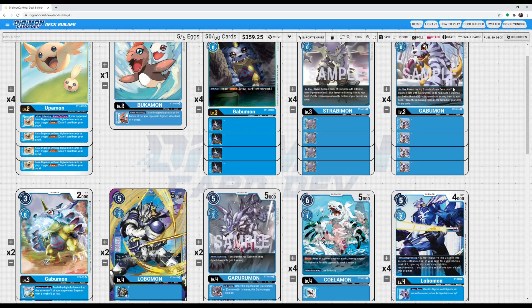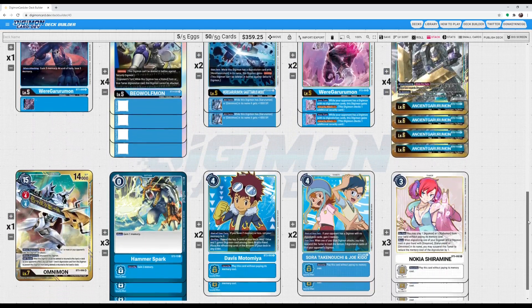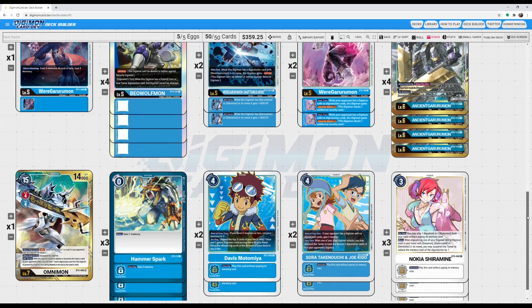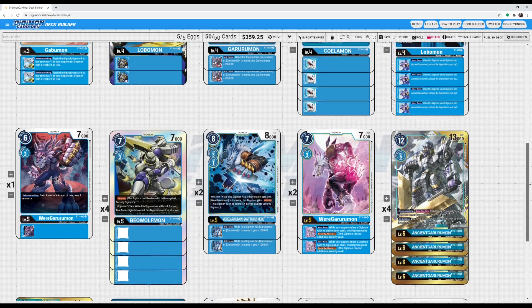I'm playing the Nokia package with the BT5 Gabumon because it can search Ancient Garurumon — which Strabimon actually can't do himself — as well as WereGarurumon. I'm playing a bunch of other blue support cards like Hammer Spark just to gain memory. I'm also playing Davis, Sora, Joe, and one copy of Omnimon for the extra attacks.